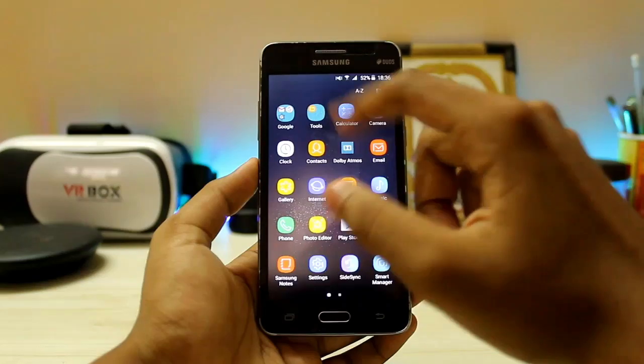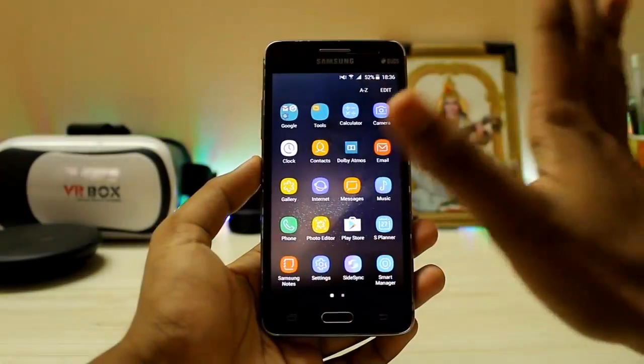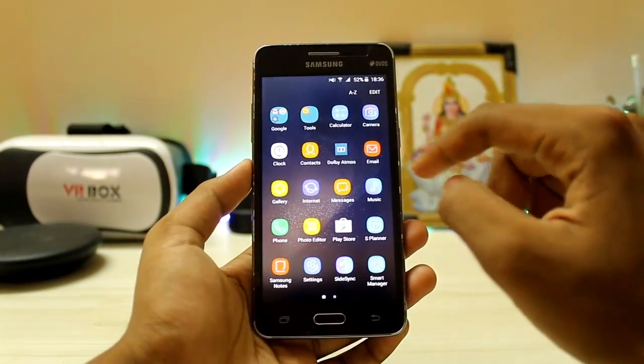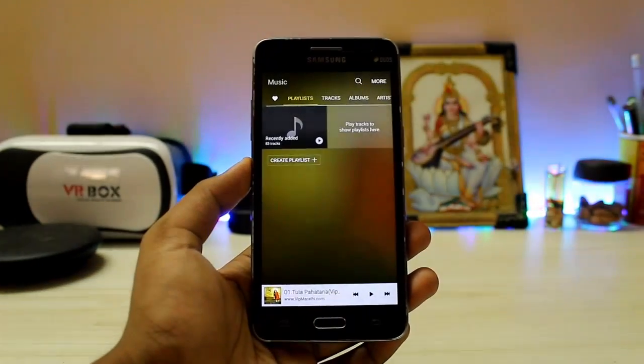Going into the tools, you get My Files as you can see — completely themed, everything feels flat. You also get Dolby Atmos. The main part is the music app over here — you might be guessing it's from the S5 but no, it's from the actual Galaxy S6.